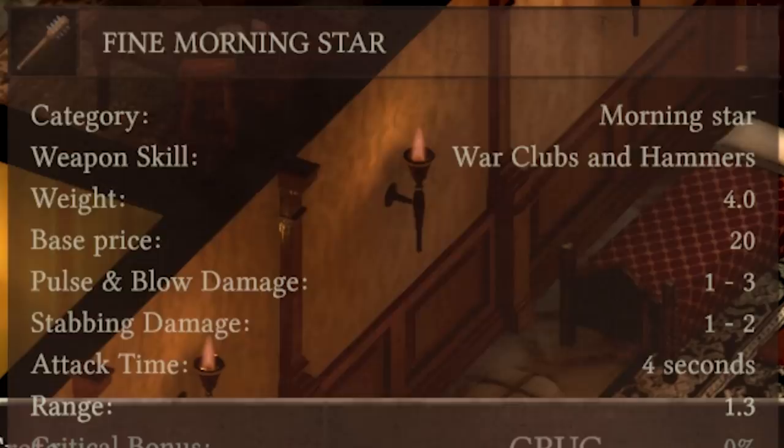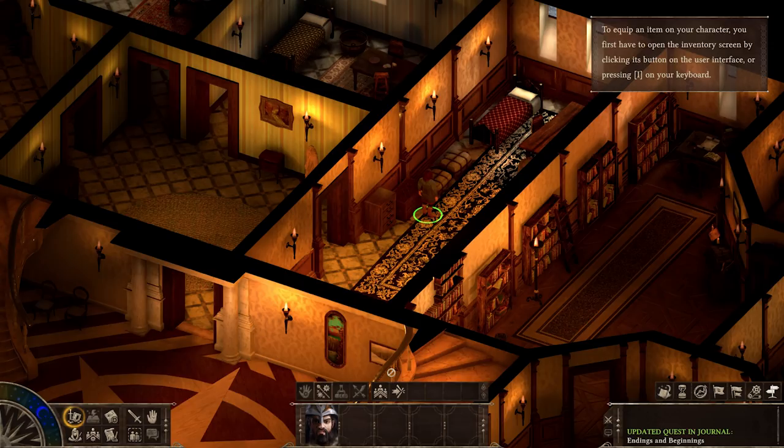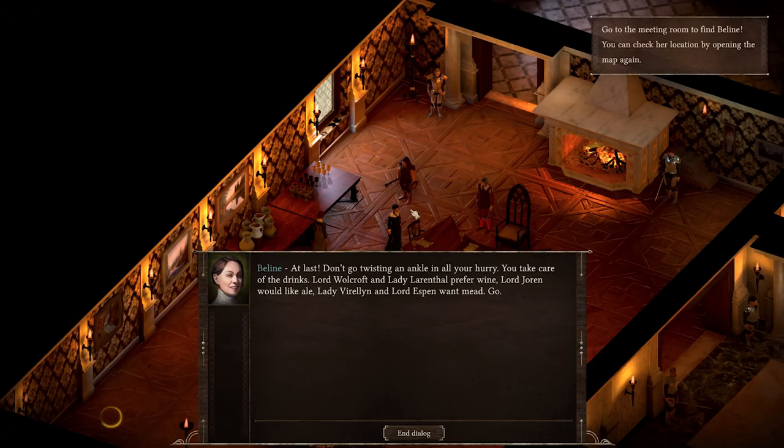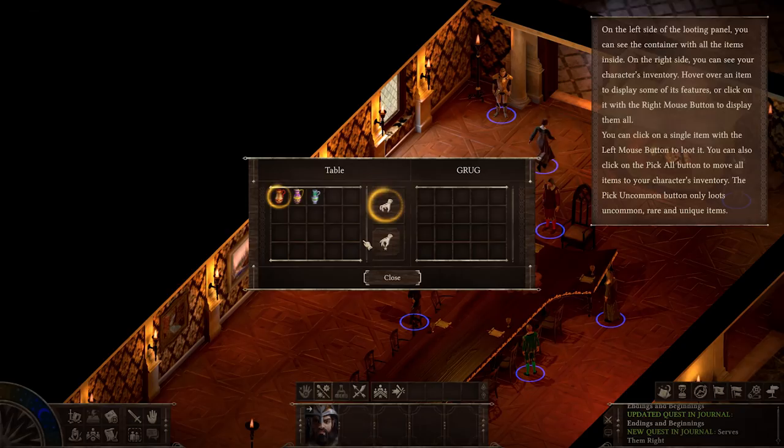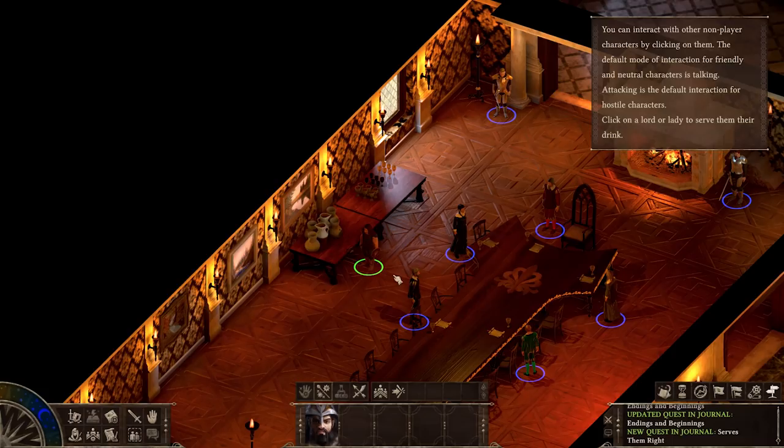A shield and a morning star — I'm a big fan of that. 'You take care of the drinks. Lord Wolcraft and Lady Larenthal prefer wine. Lord Joran would like ale. Lady Viralyn and Lord Espen want mead.' You expect me to remember all this? Lord Joran would like ale — that's the easiest one for me. Got a picture of ale, okay, that's good. Lord Joran — at least we'll get one of them out of the way.